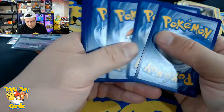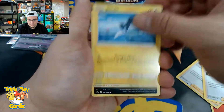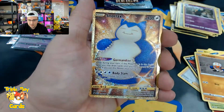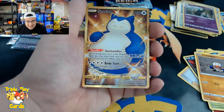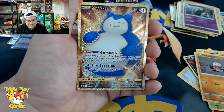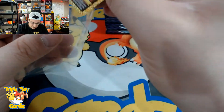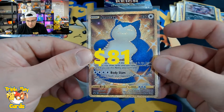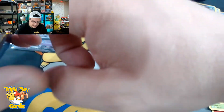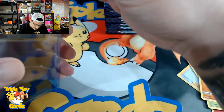Hopefully we get something more. Two Shadow Rider Calyrex V-Maxes is rough. Clobbopus, Weezing reverse, and — oh my god, let's go! Are you kidding me? This is my third time pulling the Snorlax secret rare! That is looking so so good, I can't believe we pulled it again. We pulled another Snorlax — and this is a very very good card to get in this set.